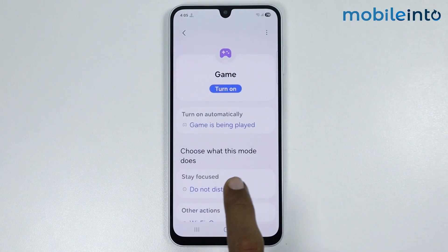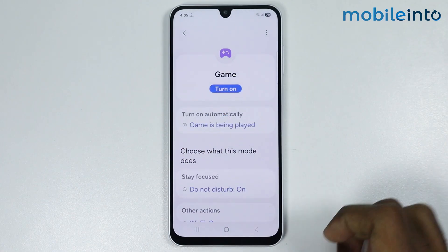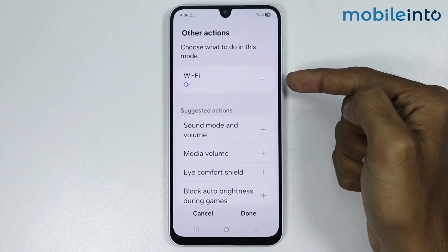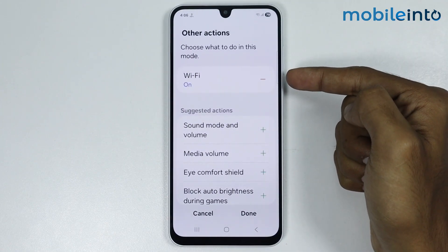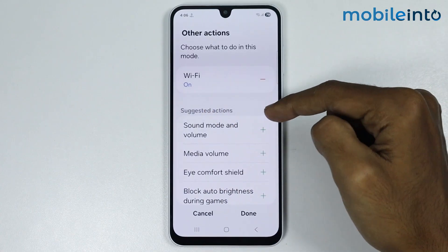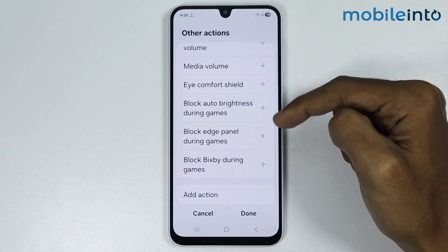Now just choose what this mode does when a game is being played. Tap on Other Actions. As you can see, an action is selected so that when a game is being played, the WiFi will turn on. You can also select other actions from here.